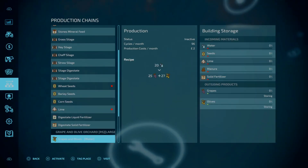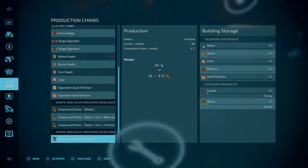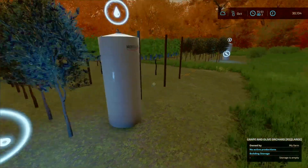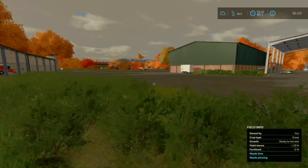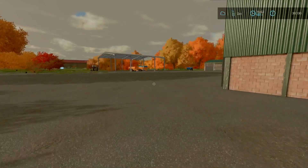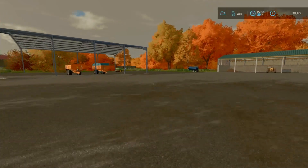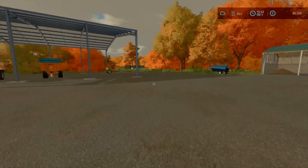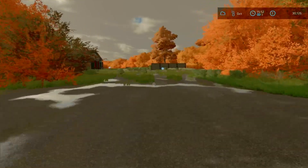Olives — water, seed, lime, manure. Seed, lime, fertilizer. Lime is going to be a big thing on this map and there's nowhere to get lime. We don't have to keep buying it. Here's our manure pit.